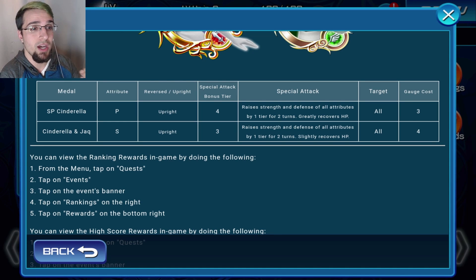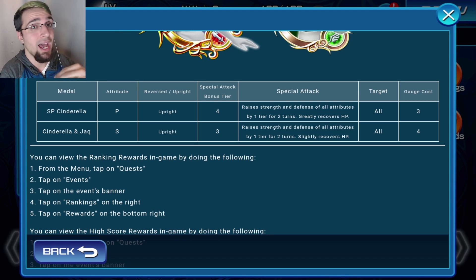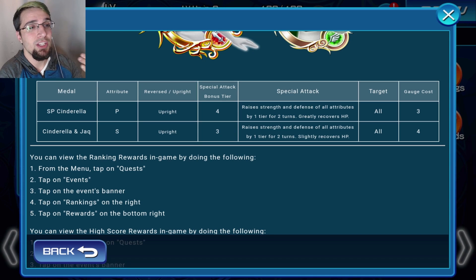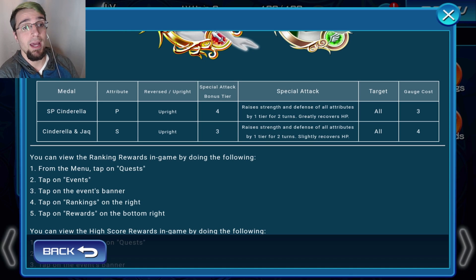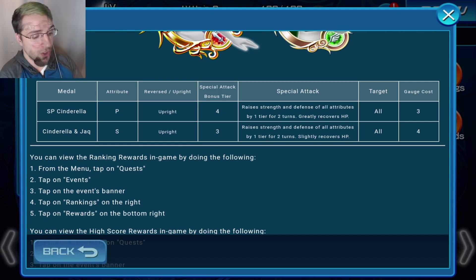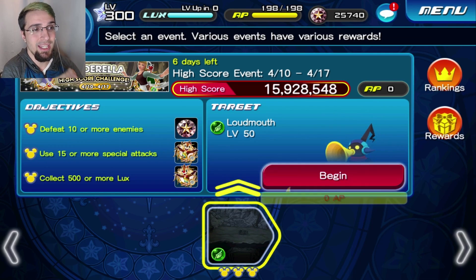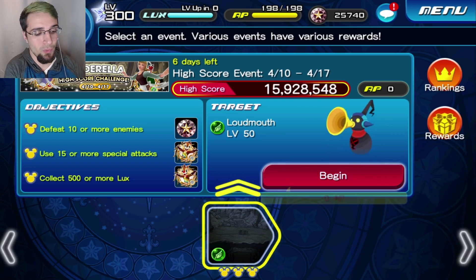What it really does is raise your strength and defense of all attributes. There's a difference between a strength buff and a strength attribute buff - this raises attributes across everything. Everything I said in that video still applies; it's still really good to have this medal as an extra attack, because having a times two attribute buff pulled over to the second turn gives you a times four attribute buff.